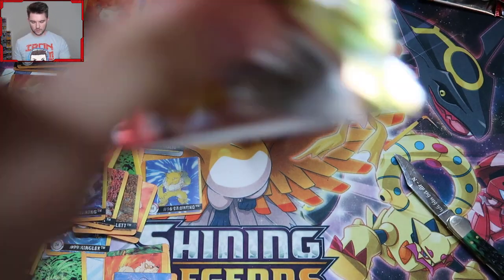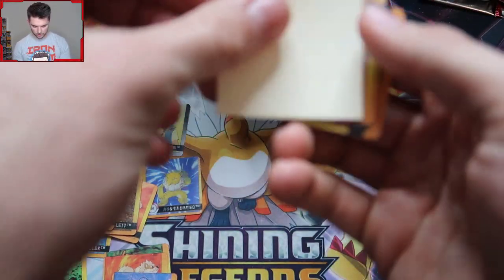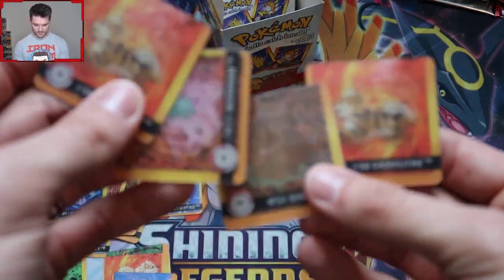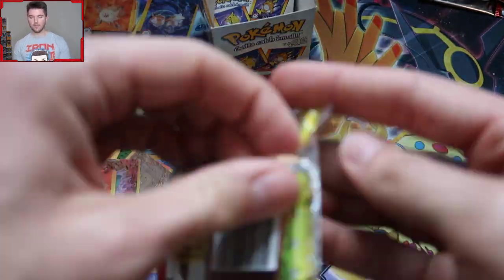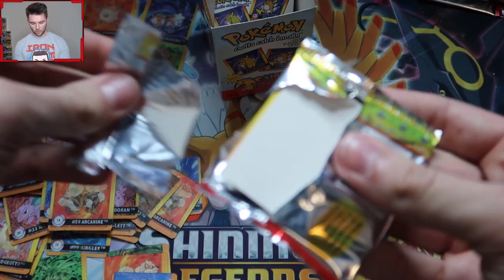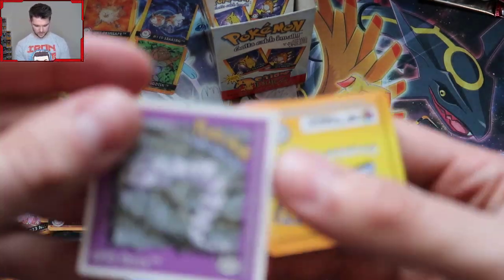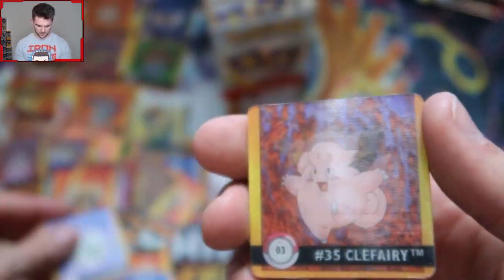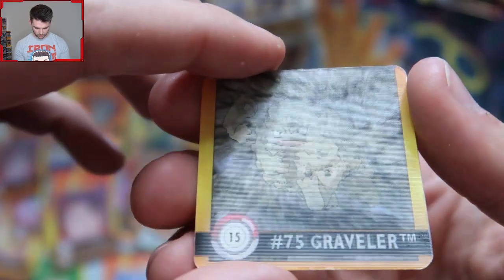We're starting to speed up here. I want the Moltres — gimme the Moltres. Another Jigglypuff — now I can definitely give one to my sister. Looks like these are all duplicates again. I don't want two in the same pack. I'm already going to have a million of all these for no reason. Do you ever wonder what happens to Quick Panic's cards? Onyx! And oh, a new one — Magnemite into Magneton. That Graveler is running! And then we got a Geodude — that's some interesting art.